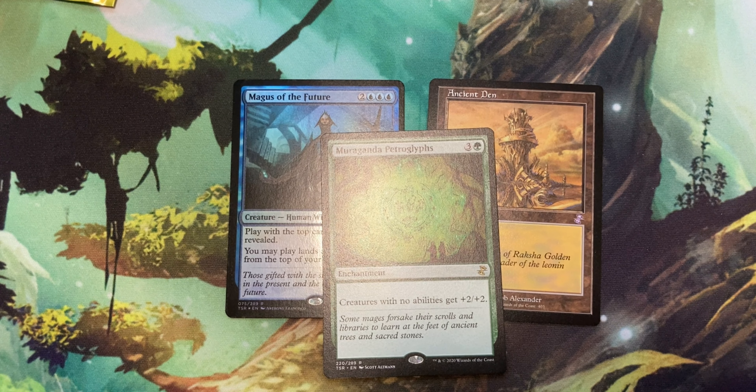Okay, so next one here is Primal Plasma, for 3 and a blue. It's a creature, Elemental Shapeshifter. It says: as Primal Plasma enters the battlefield, it becomes your choice of a 3/3 creature, a 2/2 creature with flying, or a 1/6 creature with defender.